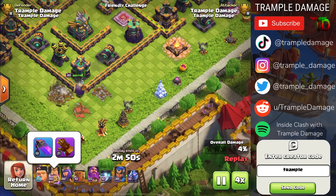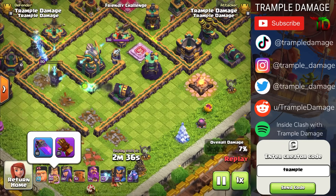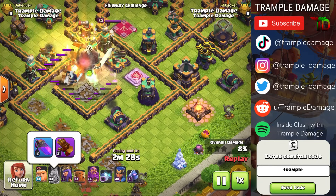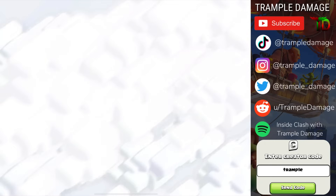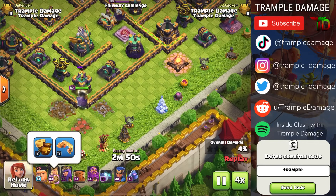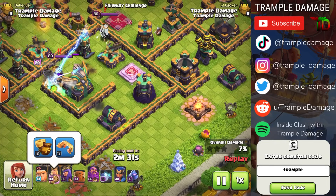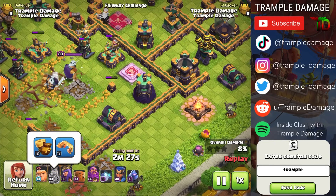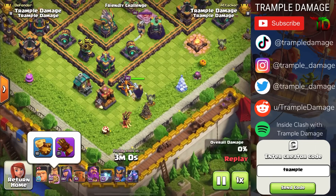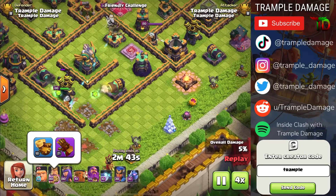We'll let you watch through these and put a chart up at the end. The key takeaway is that in all these different iterations, supercell has done an incredible job of balancing these abilities so that none is substantially more powerful than the rest. Spell support and other troops will marginally change outcomes, but the abilities are remarkably well-balanced — which is very difficult to achieve.